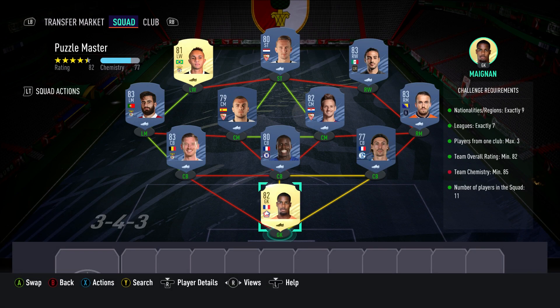And now we have only one more challenge remaining, which is called Puzzle Master. As we know it from previous years, this challenge is the most expensive and the most difficult one. The squad I put together for this challenge will cost you around 20,000 coins. And to get to the required 85 chemistry, you need to have 10 players with loyalty.